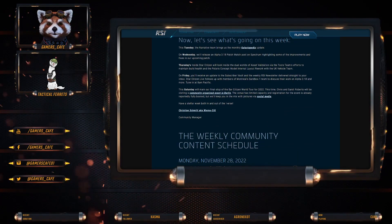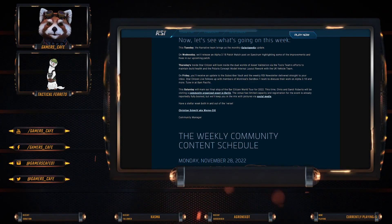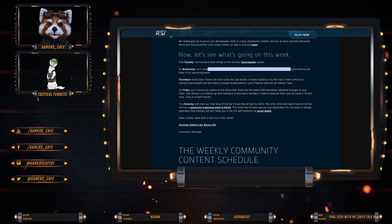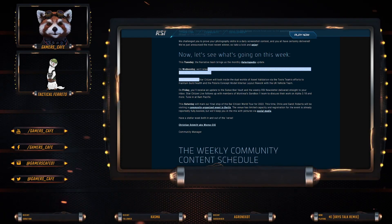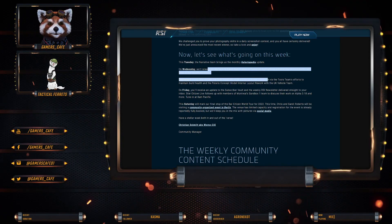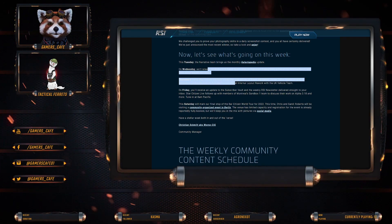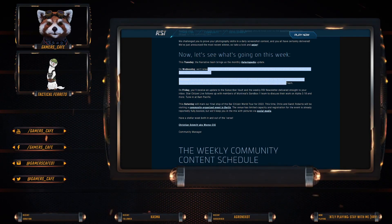This week the Narrative Team brings us the monthly Galactapedia update. On Wednesday, we'll release a 3.18 patch watch post on Spectrum, highlighting some of the improvements and fixes in our upcoming patch. Thursday, Inside Star Citizen will be looking at the dual worlds of asset validation via the tool team's efforts to maintain build health, and the Polaris concept model — internal loadout rework with the UK vehicle team.